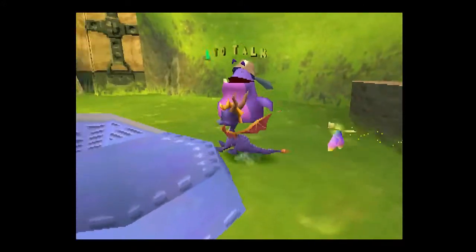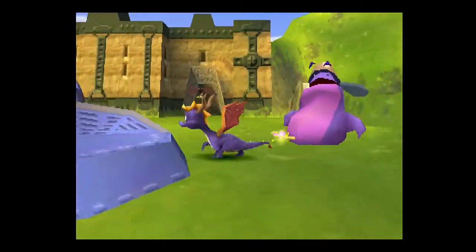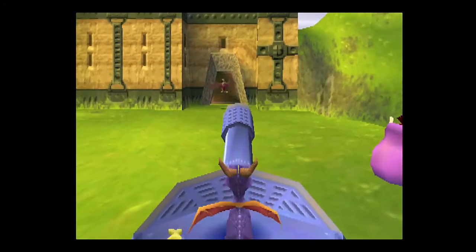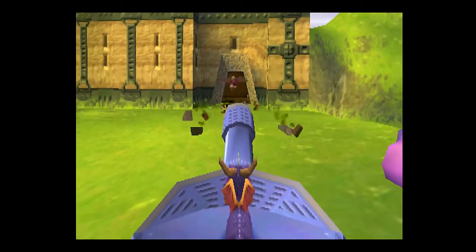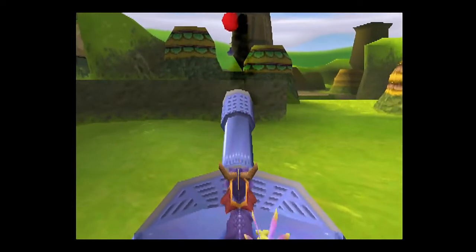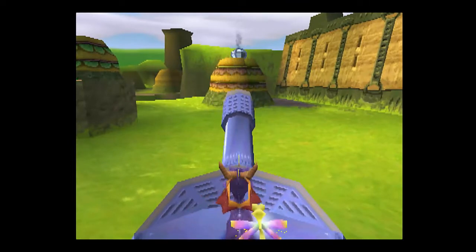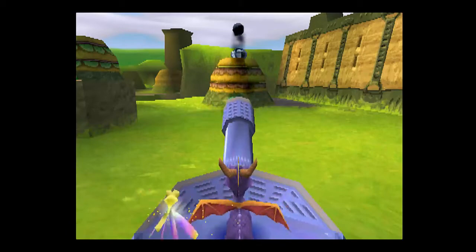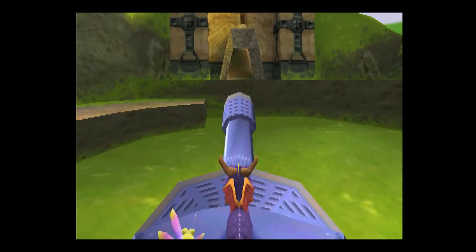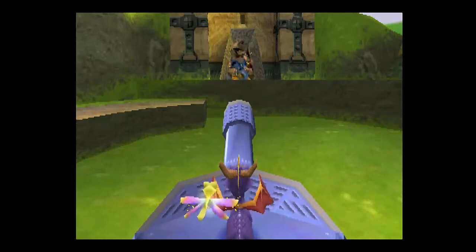He tells you to just hop up onto the cannon and take out that bird. So I'm going to explain the controls: left and right on the control pad rotate, up and down let you aim, and circle lets you fire. There are also some things we can shoot down here, such as this jar on a balloon — be sure to hit the balloon to make the jar come down and fall. There's that box I want to destroy, and I want to destroy this door as well. We would have to destroy that door behind the bird anyway.